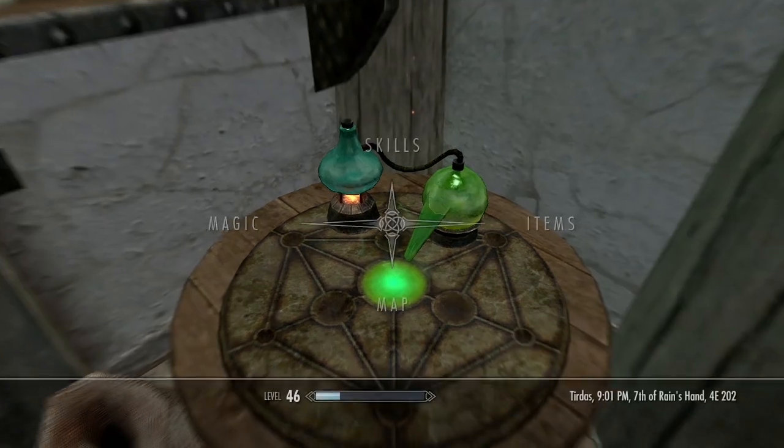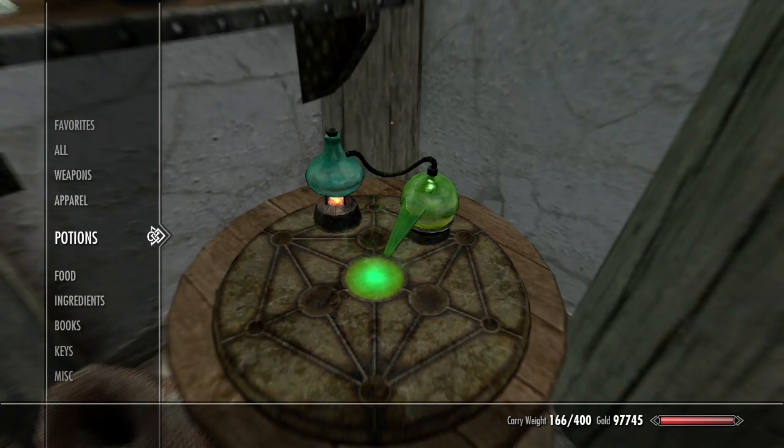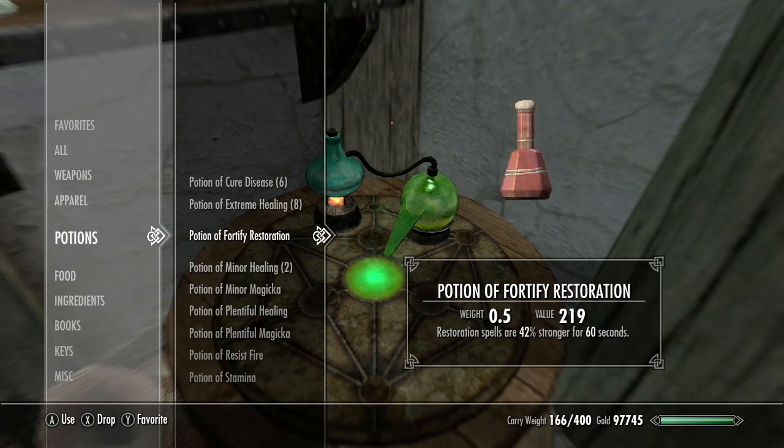Right now the fortify restoration potion is 42 percent for 60 seconds. The 60 seconds won't matter much but the 42 percent will go up at quite an exponential rate. It'll start out going up by maybe five to ten percent each time, but after a certain point it accelerates - it won't take 300 potions to get from 42 percent to 13 million. It'll take about 10 to 20 potions, which is why we have enough ingredients for that amount.